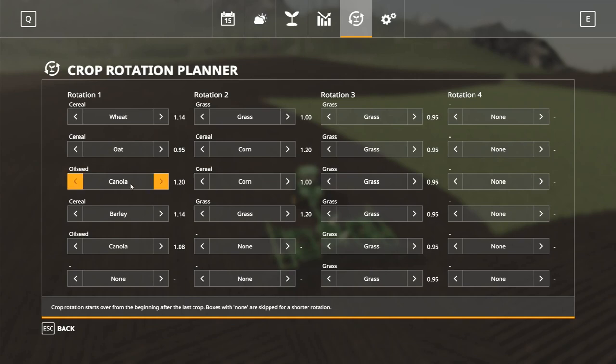Why is canola down at 1.08 if it follows the barley? Canola and barley — why is it down at 1.08? If you follow oats, it's at 1.2. Let's try and change this around a little bit. The oat is 0.95. So if I go there, canola 1.08, and then I go back this way — oat there, that one's 0.95. And then I want to go canola again — 1.08.